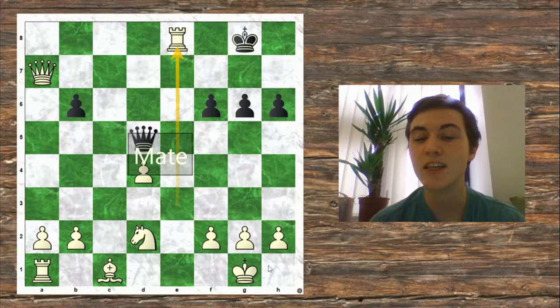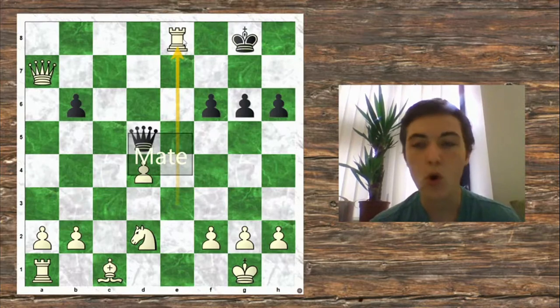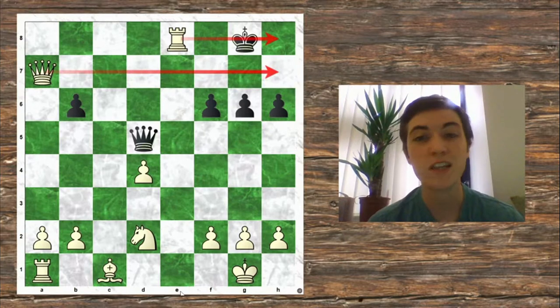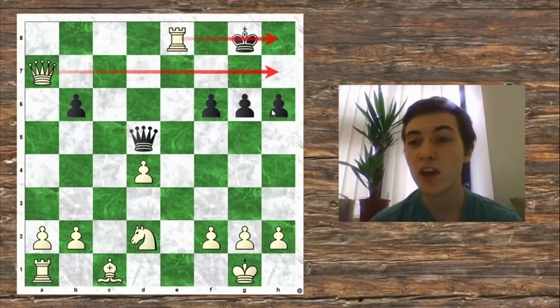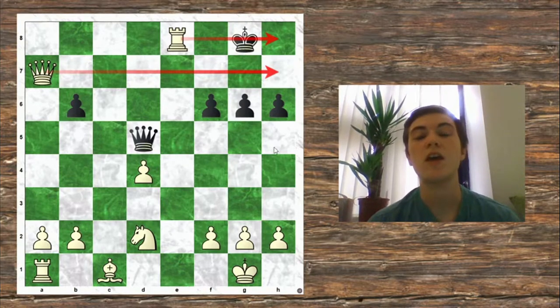If you spotted Rook takes e8, checkmate — well done. The Rook controls all of the King's remaining squares, and with the Queen covering all of these squares, there's nowhere left to go. The King can't run off the edge of the board to escape, so the game is over.